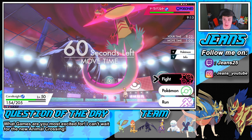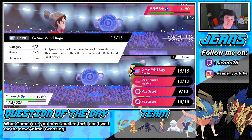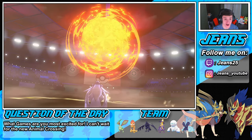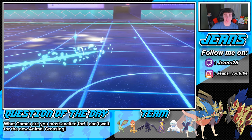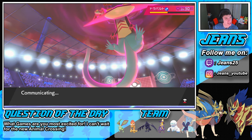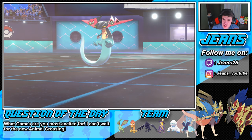He probably takes us out this turn. Should we Dynamax here or go for Max Guard? Wait — this is a G-Max! G-Max is back in this game! We're not Dynamaxing, just going for another Roost. We're probably dead here. It's a 1v3 situation now but watch my Flygon come up huge. We can potentially out-speed Dragapult since Flygon is pretty fast.